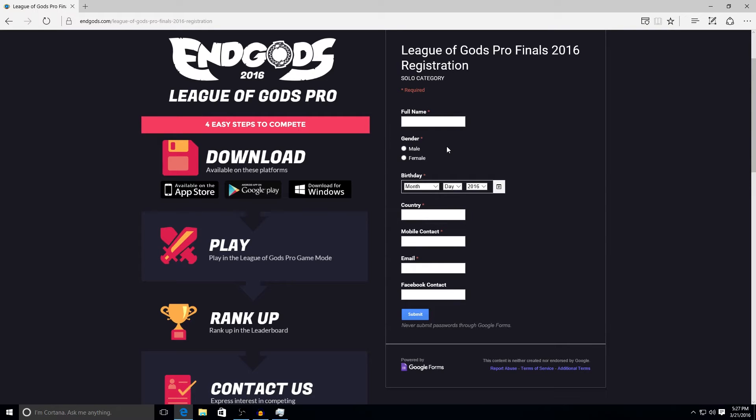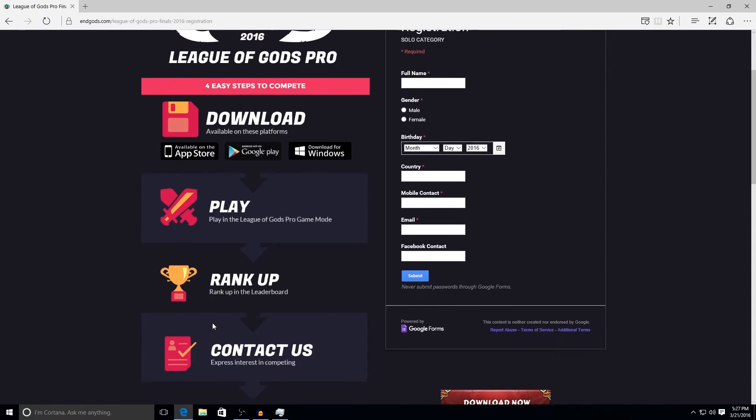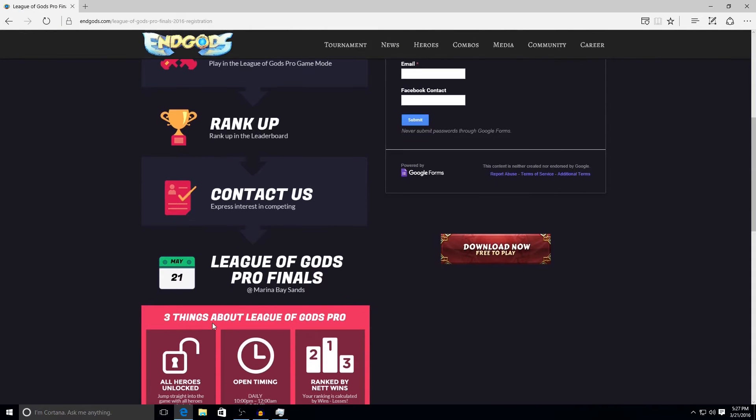But to actually play in League of Gods is really simple. You just download the game client, play in League of Gods mode, move up the leaderboard. And if you are one of the top contestants on the leaderboard, you get invited to compete in the final day event.